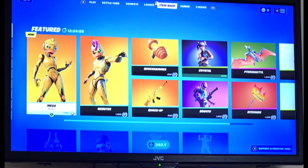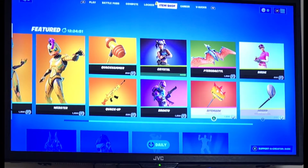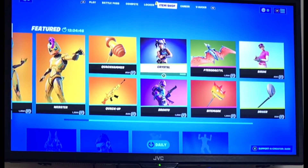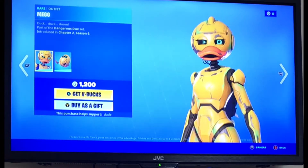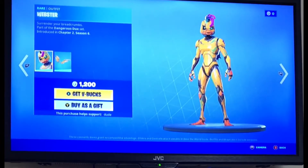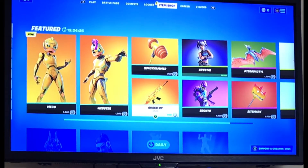Let's go to the item shop and see what we got. We got the Crystal skin back — wow, that's cool, I like the Crystal skin because I have it. We also got the Driver pickaxe back. Let's start with the first Meg — she looks cool, especially her beak. Oh, this is Ruckster, the boyish kind. He has wings. Cool. There's also the Quack Hammer.